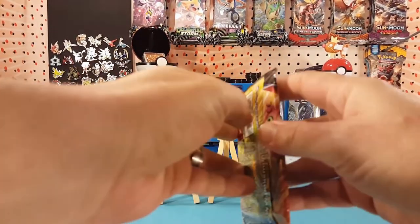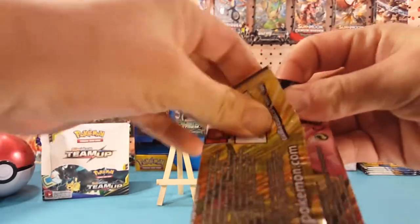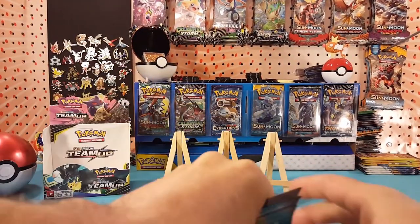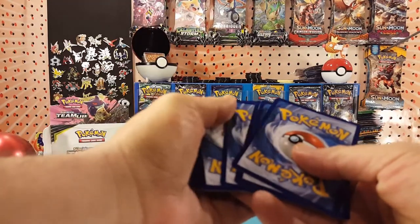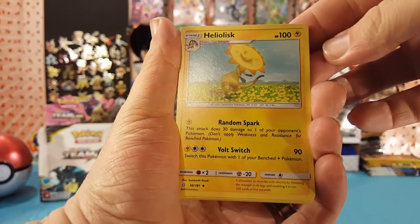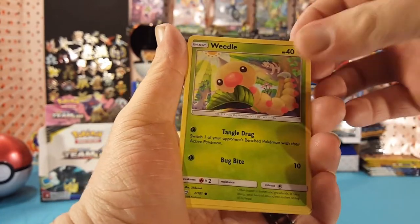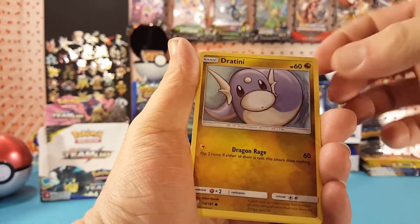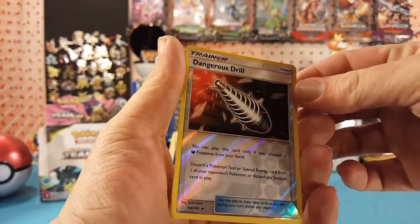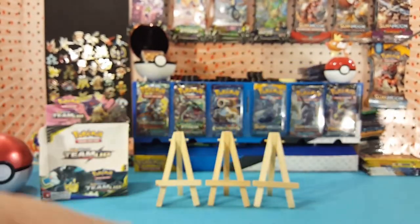All right, third pack — hitting that halfway mark, let's see if we can pull something good. We have Psychic Energy, Heliolisk, Jasmine, Judge Whistle, Weedle, Joltibee, Dratini, Zoroark, Psyduck. Dangerous Drill is our reverse and Mimikyu is our regular rare — that's the first Mimikyu we've pulled!